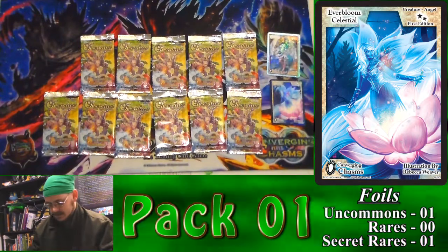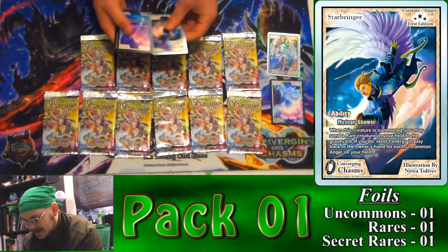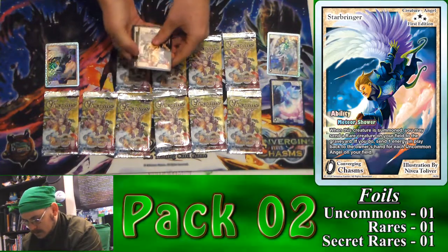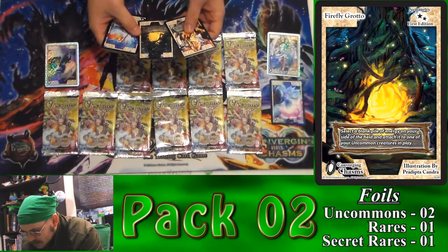Pack one. We've got a Starbringer — nice. And another card that's upside down — it is a Firefly Grotto.